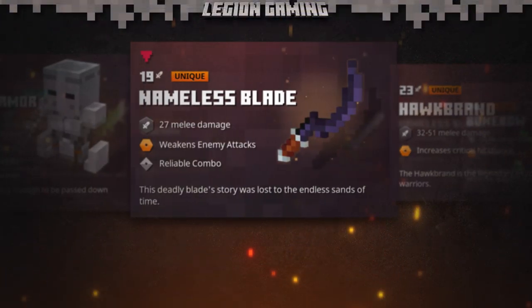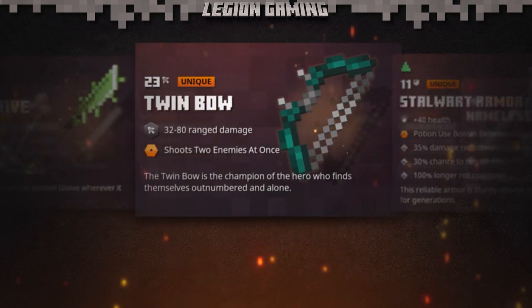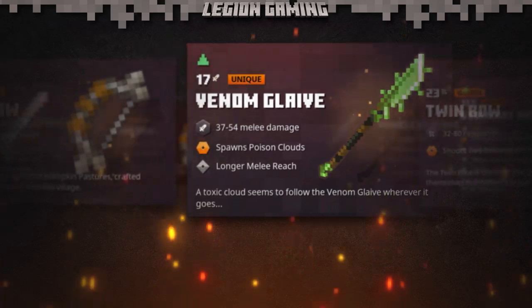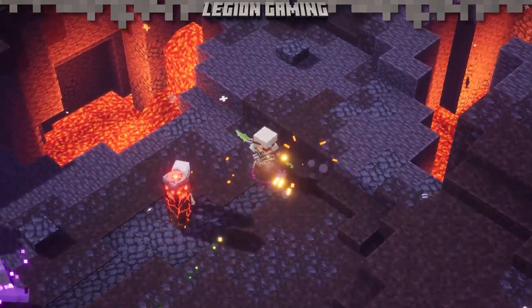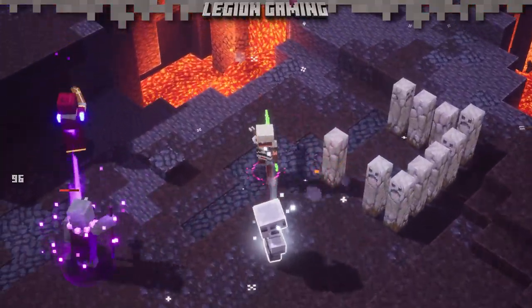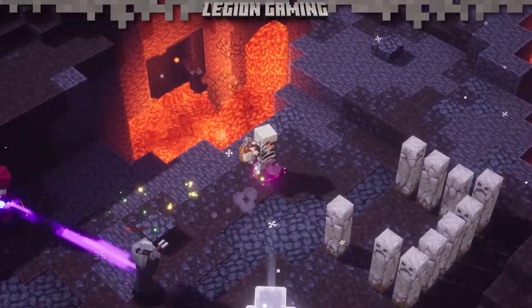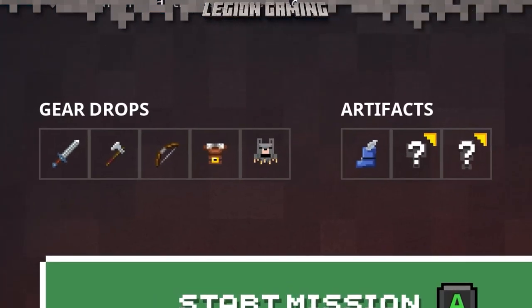Unique items provide you with incredible bonuses in Minecraft Dungeons. They're the most elusive pieces of gear, which means tracking them down can be a huge challenge. You'll need to run through dungeons multiple times to unlock every piece of gear that biome has to offer. If you're not sure what gear you have unlocked, head to the world map, hover over a biome, and check the bottom left corner of the info panel. Any slots with a question mark means they haven't been unlocked and you'll need to keep searching for the missing pieces.